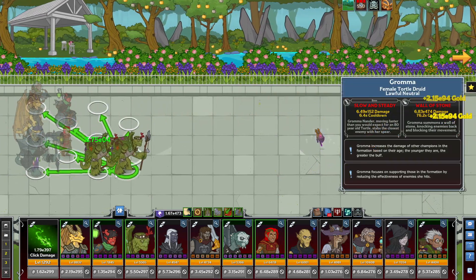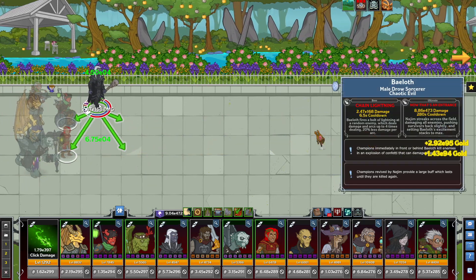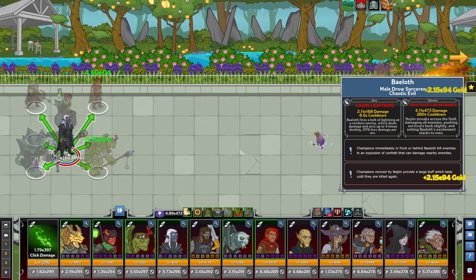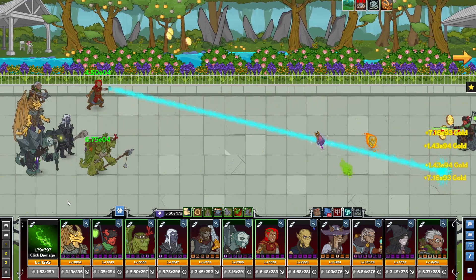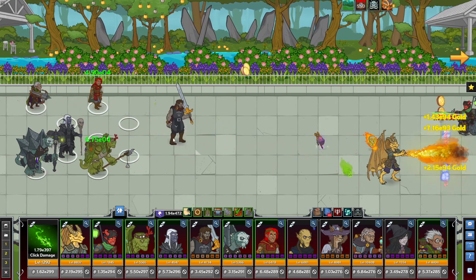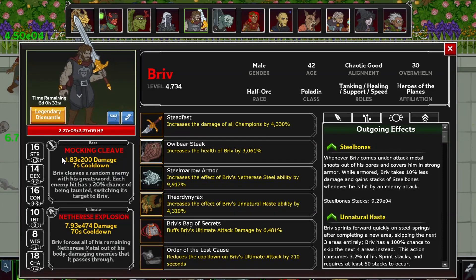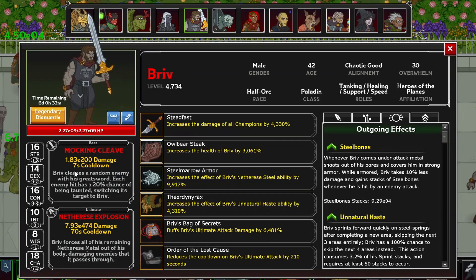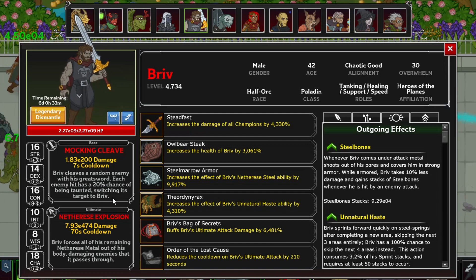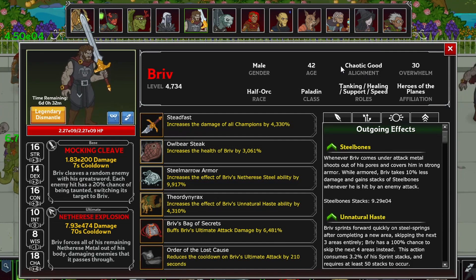Seat 4 has Baloth, who isn't directly a debuffer, but he is chaotic while having a cleaving primary attack, and offers some great mechanics and amazing buffing utility. Seat 5 has Briv, who again isn't a debuffer himself, but he is one of the best tanks in the game and has a primary attack that cleaves all enemies where he attacks. Being chaotic means he's debuffing all of those enemies he hits when paired with Freely spec'd in Chaos.